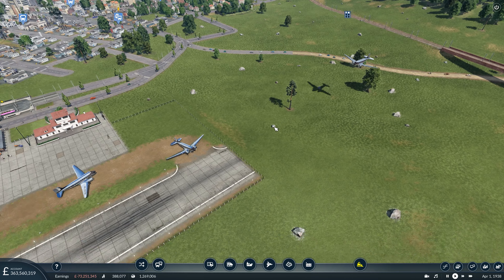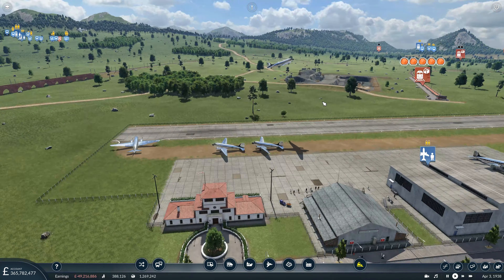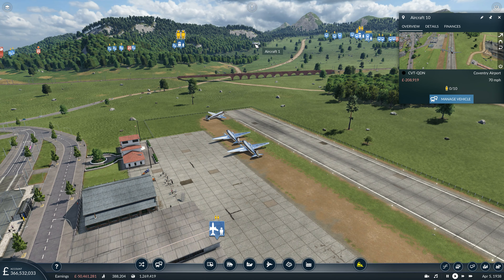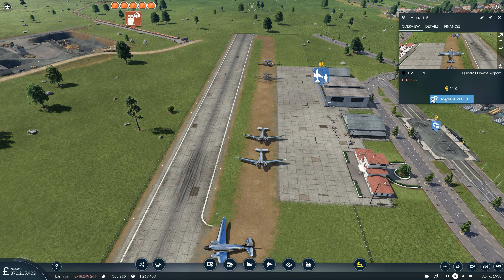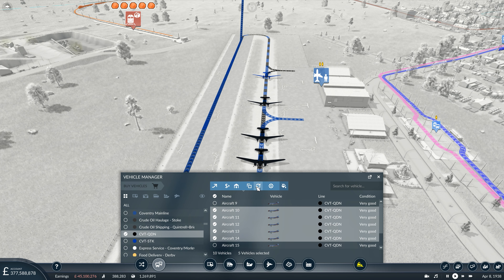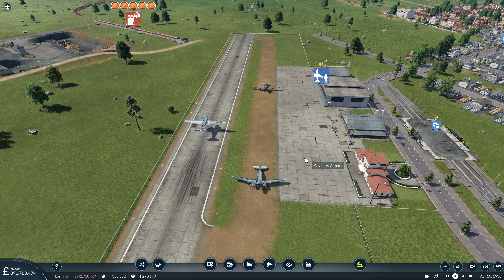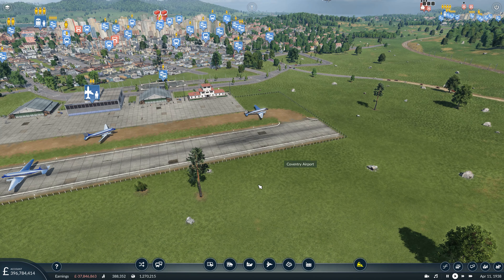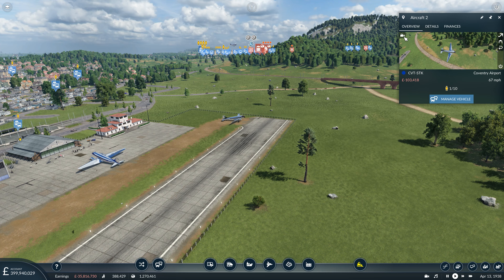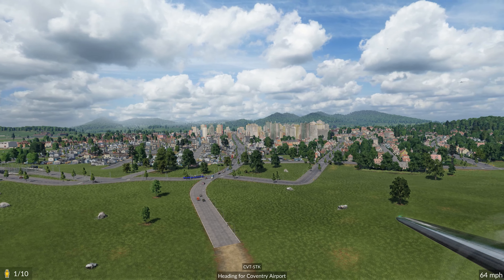This air route's airspace is quite busy and it's preventing our planes from taking off. We have too many aircraft, so I'm going to sell half of the ones on the Quintrell Downs run and one of the Stoke ones as well - we'll have 10 total - to get them off the airport a bit faster rather than taking up taxiway space. He looks like he's just crashing coming in to land, but it's very scenic. That looks amazing. We can see Bridgeport there behind us through the valley.